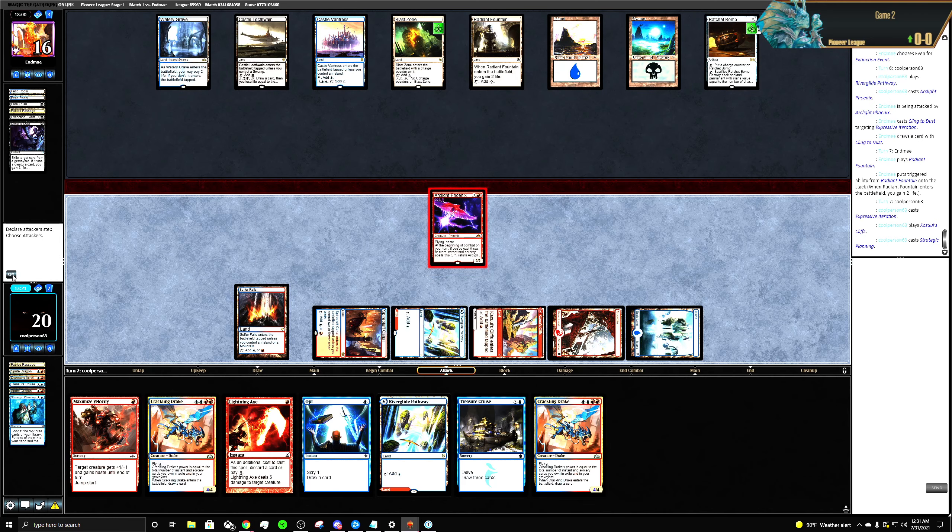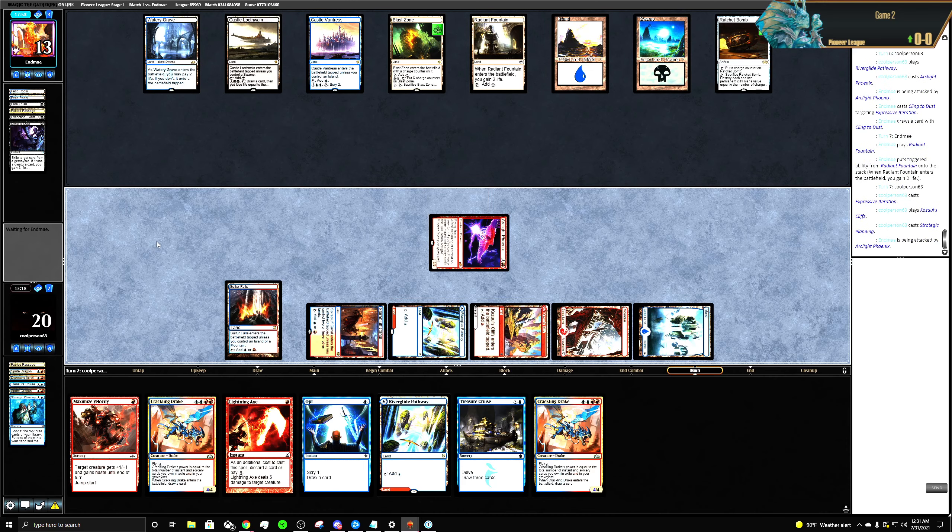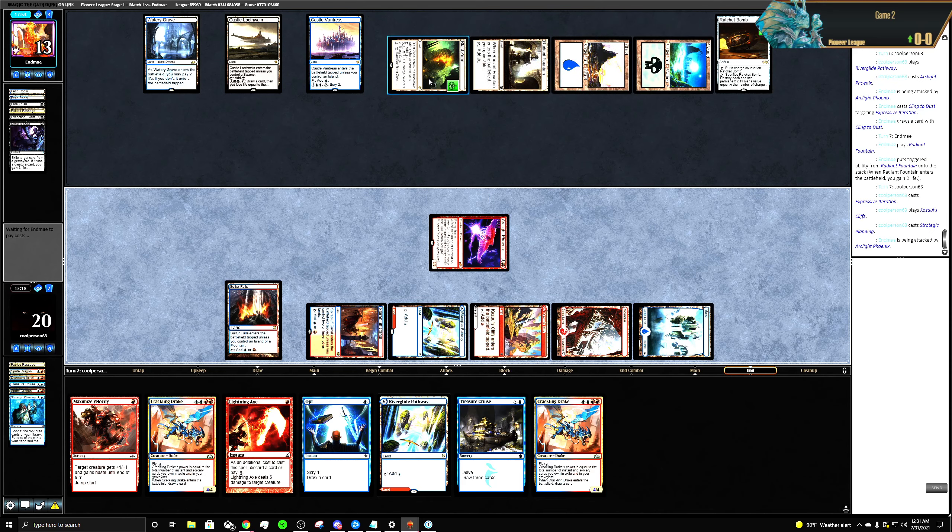Having multiple Crackling Drakes is going to be super nice. We can essentially come in and deal six — what does this do?